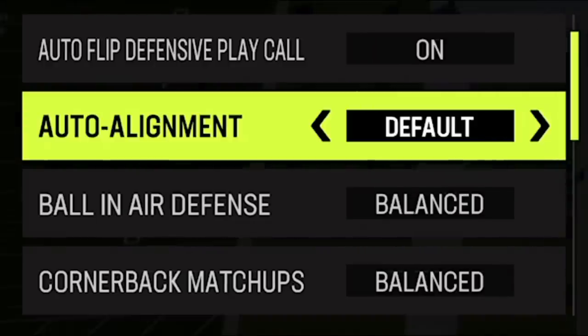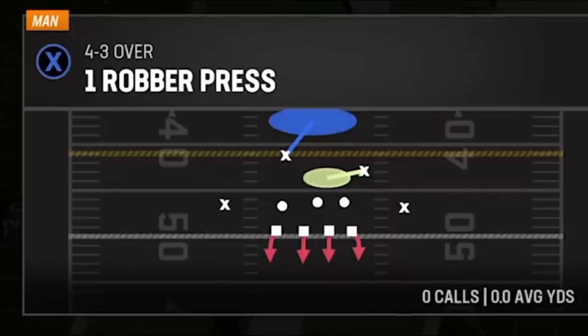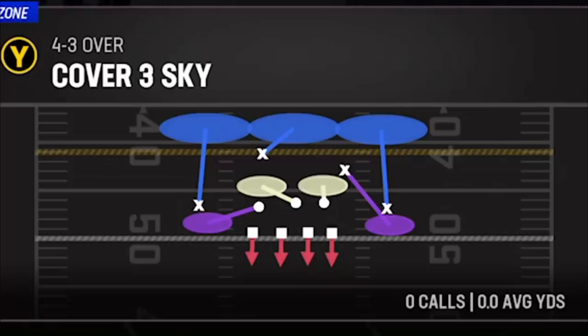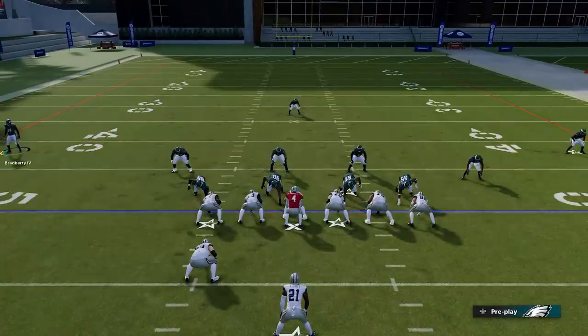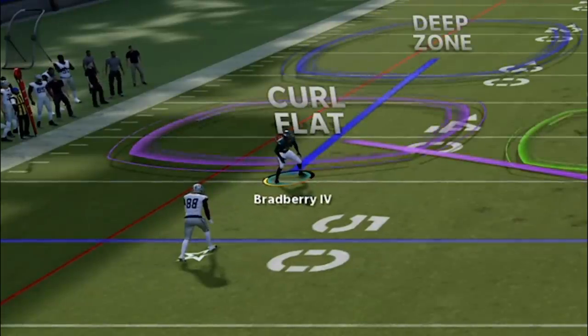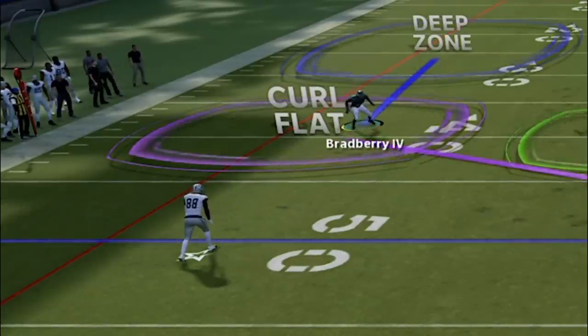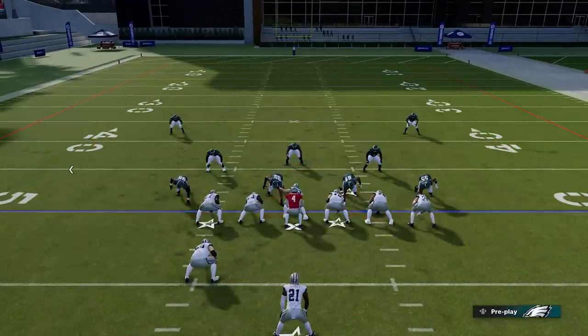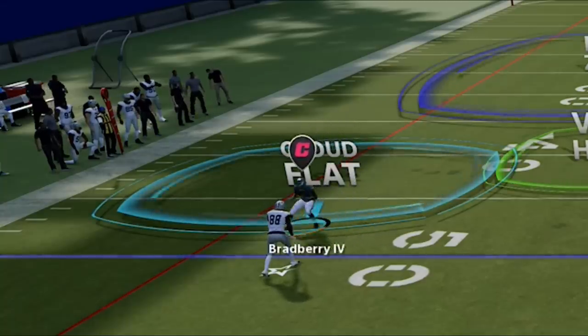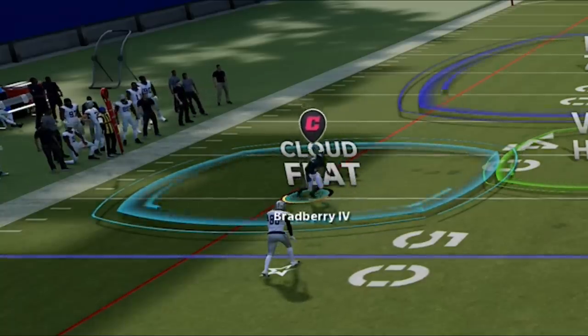Next up we're going to go over auto alignment. I'm not going to read the description because it doesn't really make sense — I'm going to simplify it. At the end of the day, default makes the most sense. Every defense aligns a different way to maximize defensive coverage. Like in cover three, the cornerbacks are about eight yards off, which helps them drop back and do their deep zones properly. In cover two, cornerbacks are closer to the line of scrimmage because they typically have to cover hard flats.